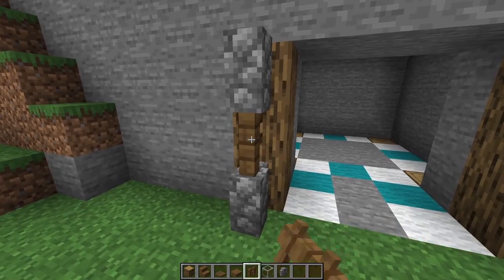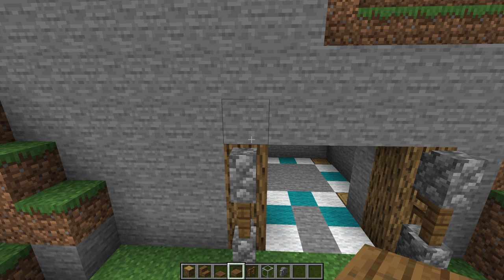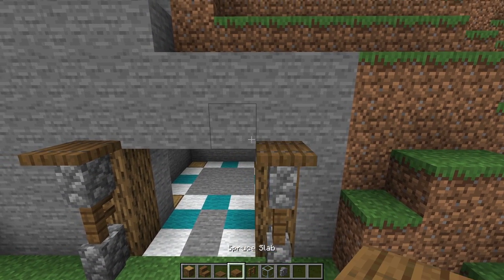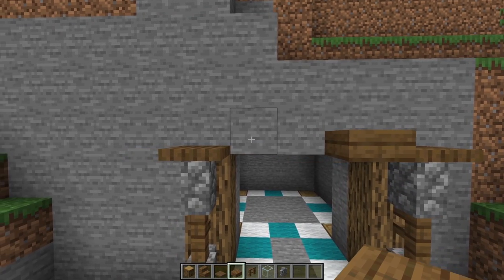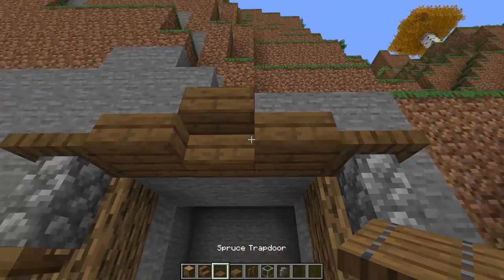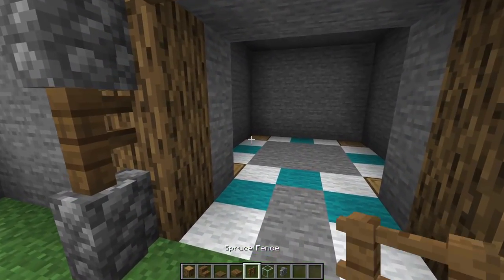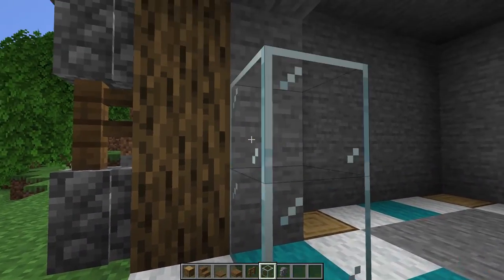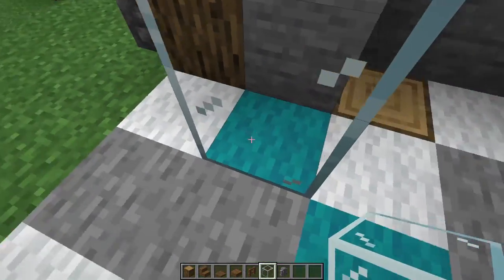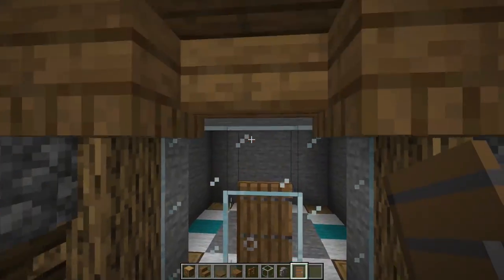We're going to put a spruce fence on each one of these right in between those cobble walls. Then we're going to start working on a little bit of an archway. We're going to be adding a spruce trapdoor on each side, then grab our spruce slab and put it on the top side. In the middle, we're going to go with an upside-down spruce stair, and then underneath those slabs, we're going to put a trapdoor on each side. Then grab our glass and make a line going around the inside part — that's going to be our front door entrance. On this side, just place a door. I'm going with the spruce one, and we have ourselves our entrance.